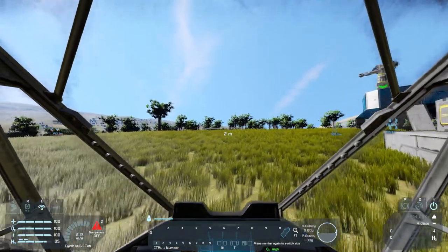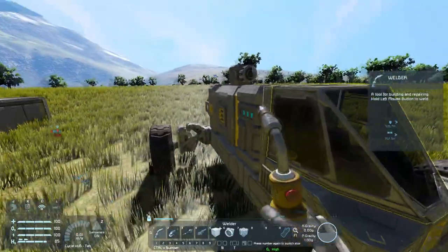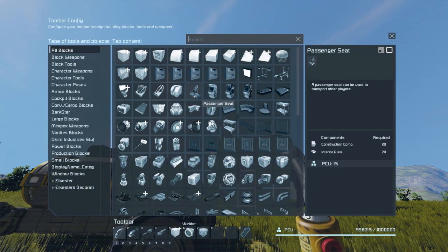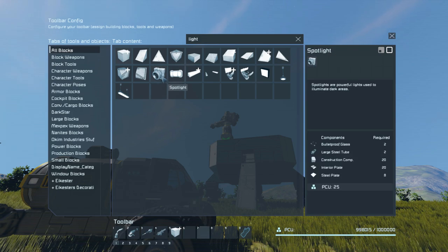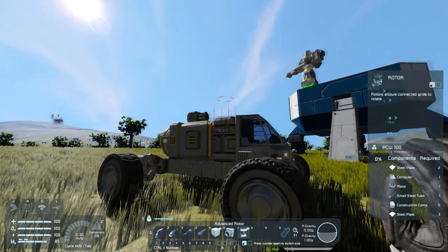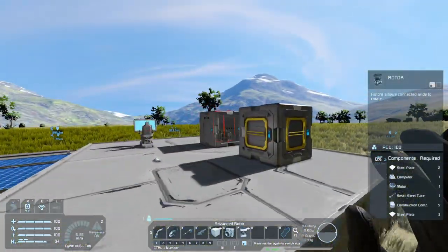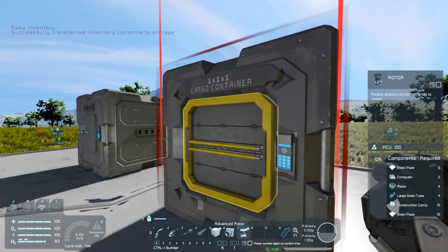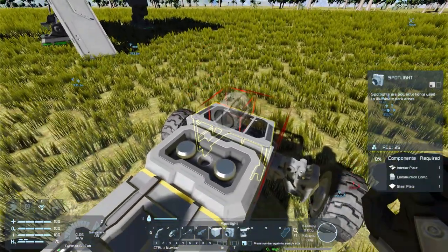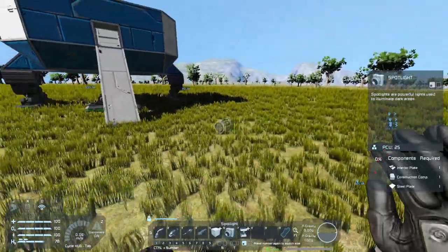Now the upgrade I want to do for our little rover — this guy is still going to be a great scout rover, but we want to be able to drive it at night, so it needs some lights just like we put on the miner. We're going to get some spotlights and also some advanced rotors — I want to use the advanced versions so I can specify exact degrees of movement. Let me grab some steel plates so I can place these down.